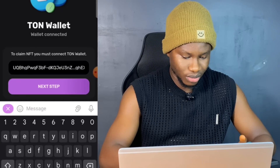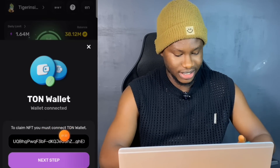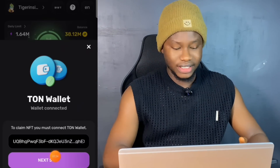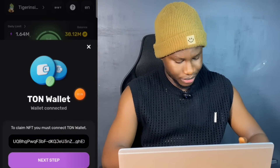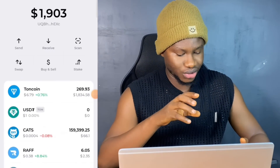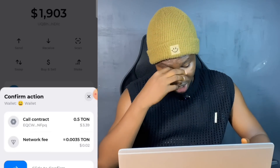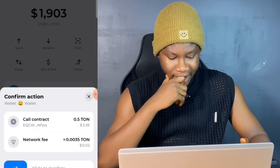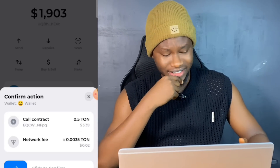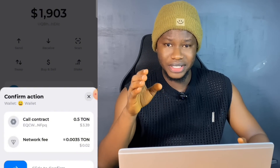It loads up my Tonkeeper wallet. I'll come to where it says Connect — this is connected to sexybot.pixelvars.vrc.io — so I'll click Connect. Once I click connect I just need to sign this; the process is very easy. Automatically you're going to see my wallet has been connected — that is my TON wallet. The next thing is to come to where it says 'Next Step,' so click on this Next Step button. Once we click Next Step it's going to put up a transaction on your Tonkeeper wallet. To actually claim this NFT it is taking about 0.5 TON coin.